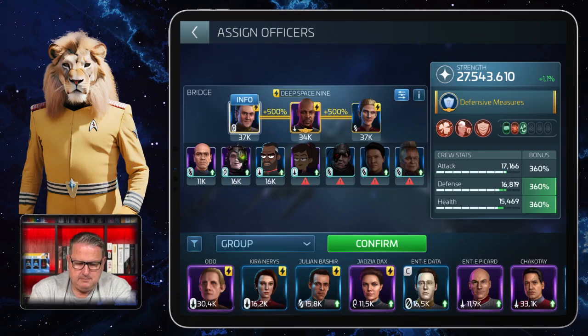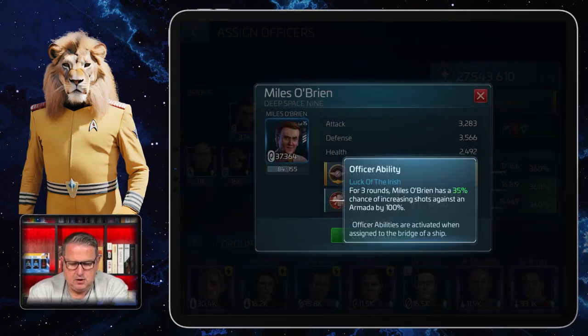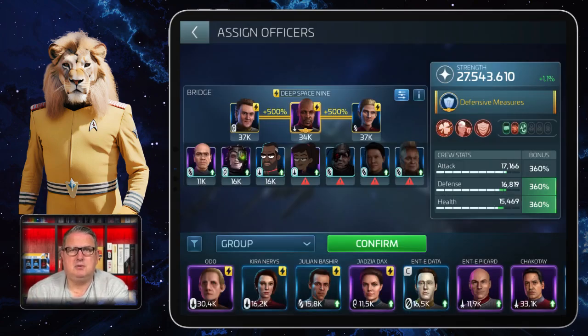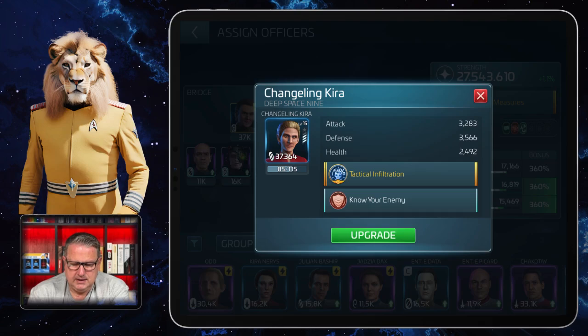I make one quick change — this is the Armada crew I use for group Armadas. Miles O'Brien's officer ability: for three rounds, Miles O'Brien has a 35% chance of increasing shots against Armadas by 100%. So it gives you 100% more shots if that kicks in, and in my experience it kicks in quite often — so you shoot double in just one round.